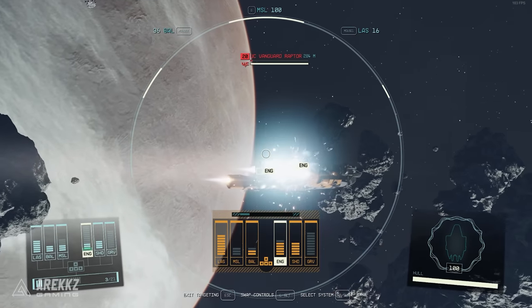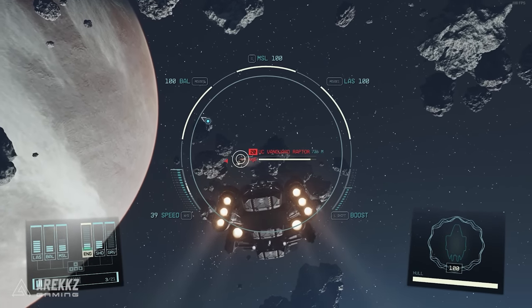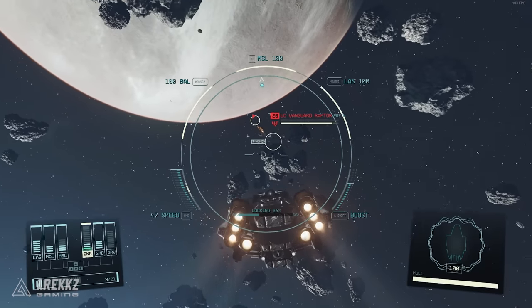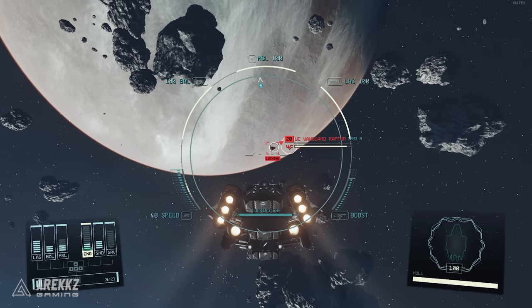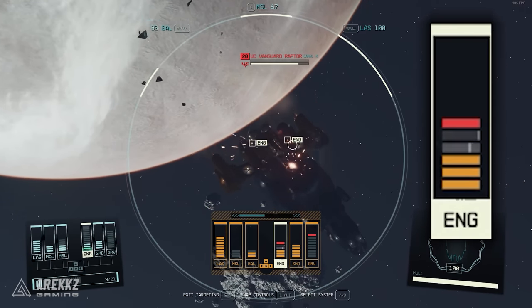Break the ship's shields first so that you can actually damage the engines — this is best done with laser weapons. Once the shields are broken, fire your missiles and ballistics on the engines until they are grey. Make note: you don't want to destroy the ship, you simply want to break their engines.